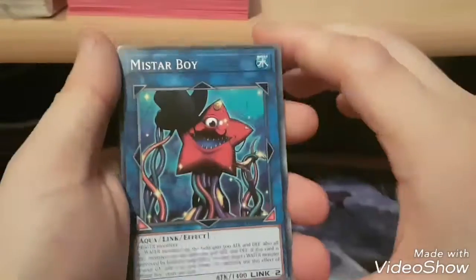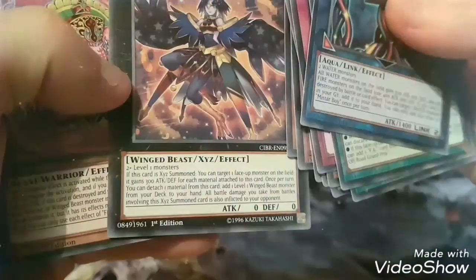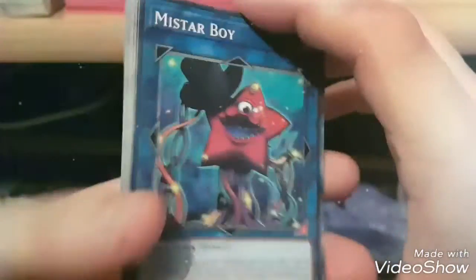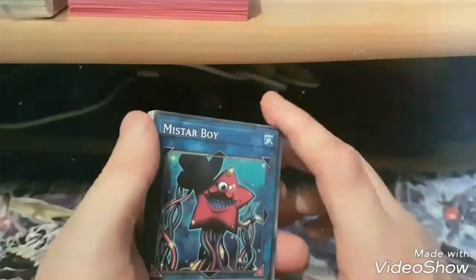So that's all the cards we've got. We've got a Link, which is Mii Starboy, which requires two water monsters. And we've got a Link — this is a rank two, rank one. So I won't be using that and I don't think I'll be using Starboy either unless I make a water deck.